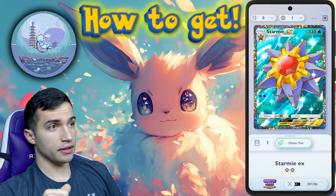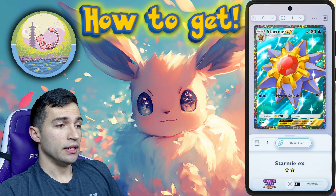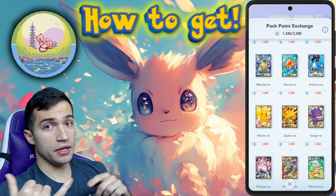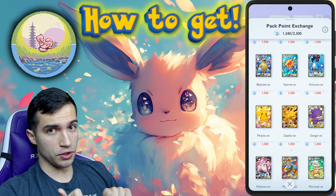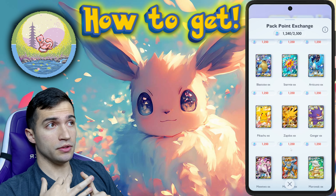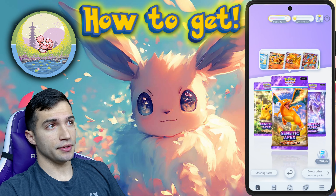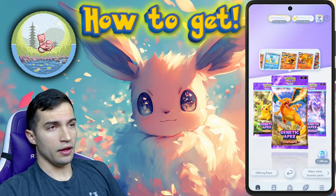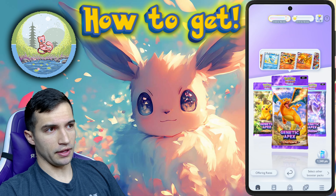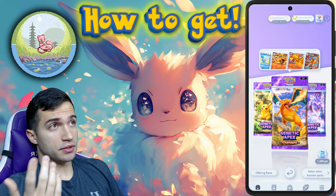I just got a two-star Starmie EX, which I'm pretty excited about. Those are different ways to actually do it — you can either find which pack that card belongs to and just open packs, or you can simply buy the card with Pack Points and get your Mew a lot faster. The cards I needed were cheap — it was just a Diglett for 35 points — so in my eyes it was completely worth it.